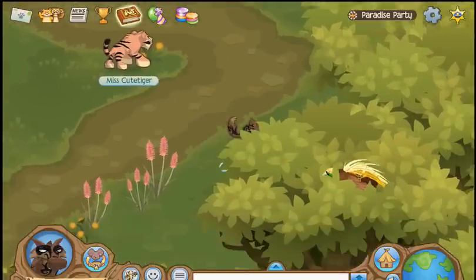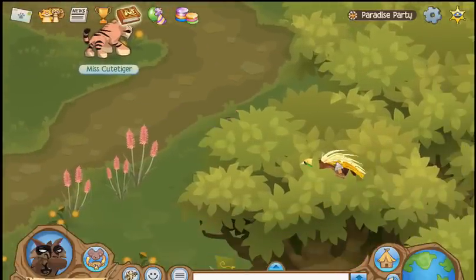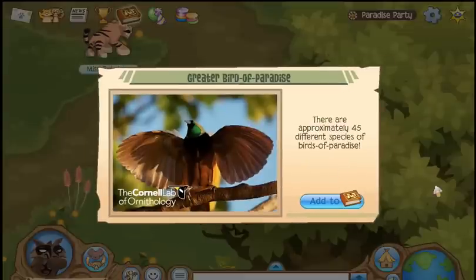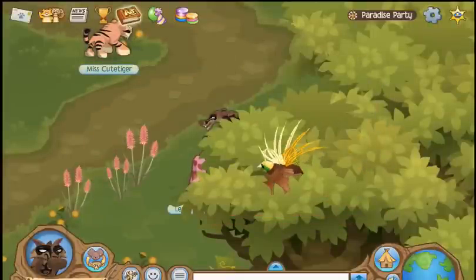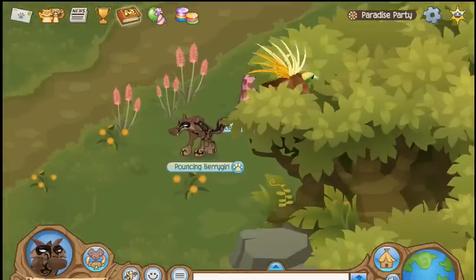Oh, there's this guy. Very impressive — he ducks down in the bushes, he ducks down in the tree branches, so you can't see him. The Greater Bird of Paradise. There are forty-five different species of Bird of Paradise. Oh my gosh. Very nice feathers there.